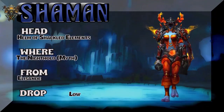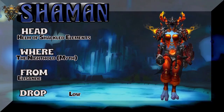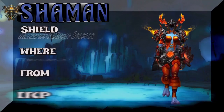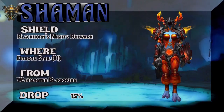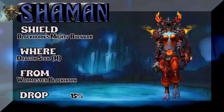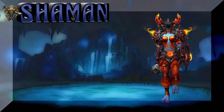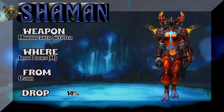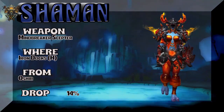Now we've got a Lady Troll showing the Helm of Shackled Elements — the Nighthold Mythic. Alessandre is the boss, kind of a fair drop rate. The Shield — Blackhorn's Mighty Bulwark — Dragon Soul Heroic, of course; Master Blackhorn is the boss. And the weapon — Mindbreaker Scepter — Iron Docks Heroic.